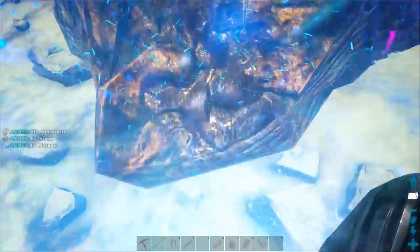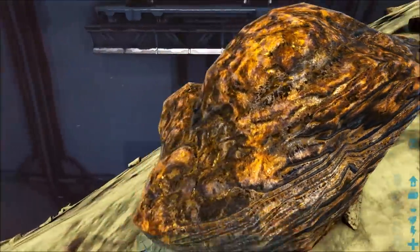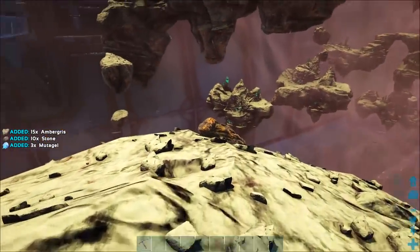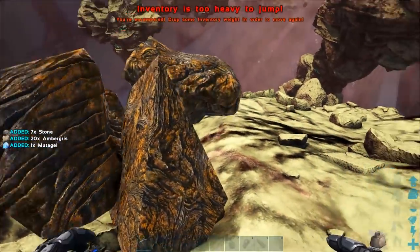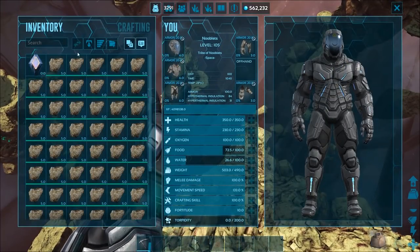I also tried farming Mutagel this way, but the results aren't that great. Got three on one node, which is okay, but usually it's just one to three. And you get overburdened with ambergris really quickly.